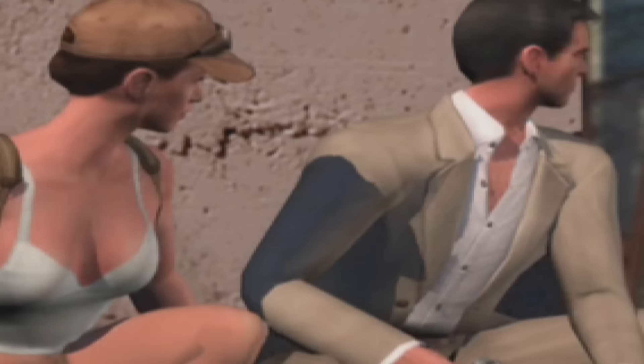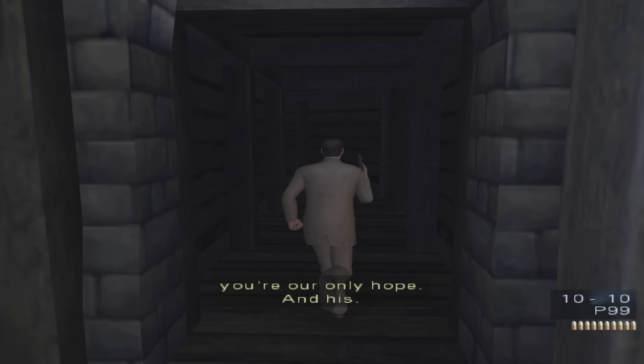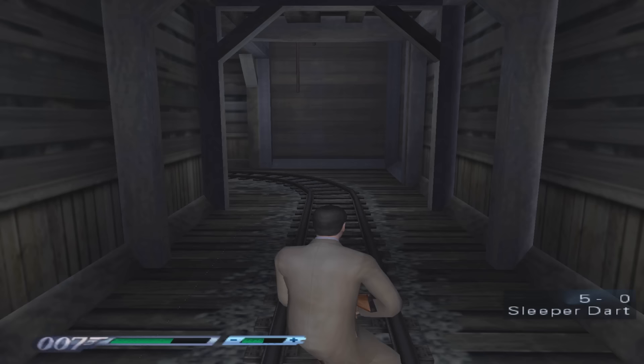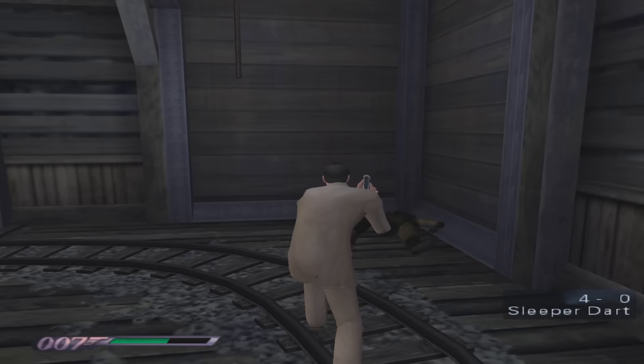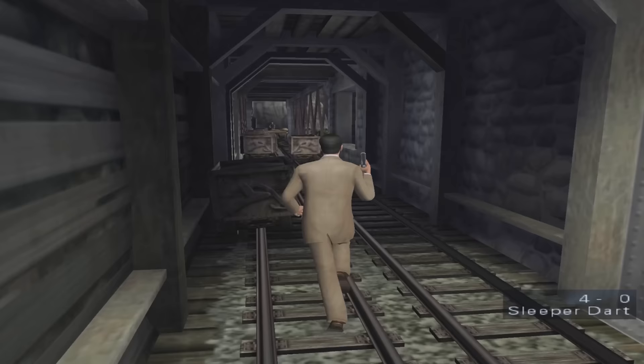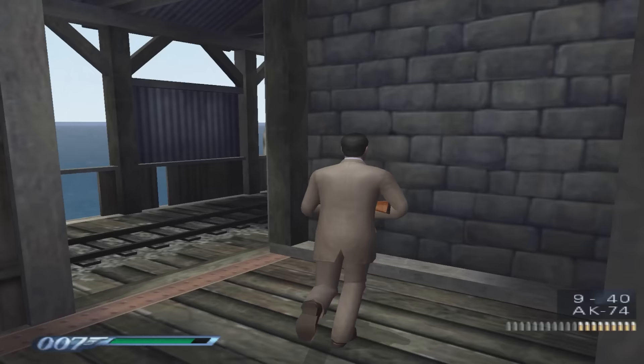What are the chances Bond kisses this woman? Pretty high. Bond mentions 003 is imprisoned atop a cliff. Using a sleeper dart - only five rounds - we take out a guard. That sounds like it killed him, not put him to sleep. Then a dart flies right over Bond's head. A dart gets shot into someone's mouth. This game is cool - I'm enjoying it so far.